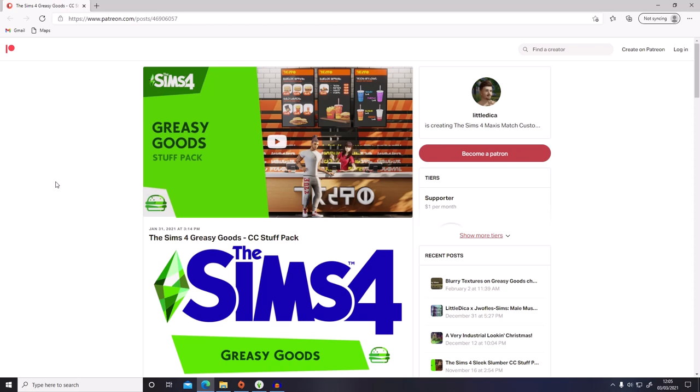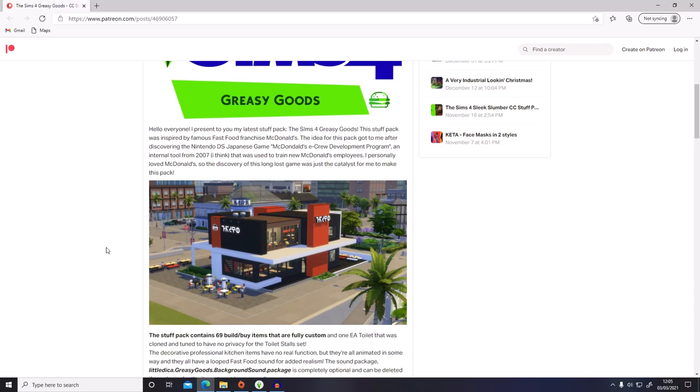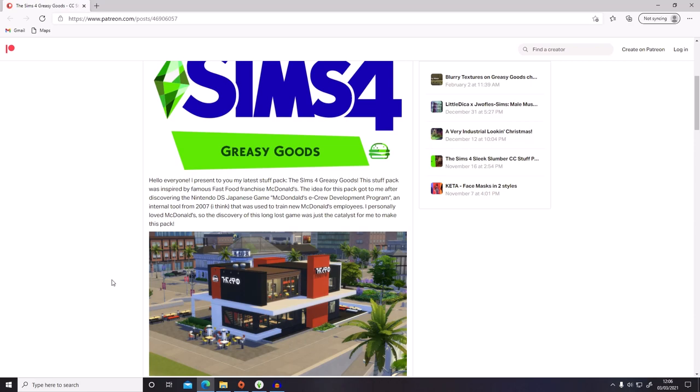When I saw this mod I was really excited to try it out and see if it improves the Dine Out interactions - I always found Dine Out quite underwhelming. Worth mentioning: for this stuff pack you don't actually need Dine Out. You just download a different file, so it works for both people who have Dine Out and those who don't, adding more stuff if you do. It's on public release now.